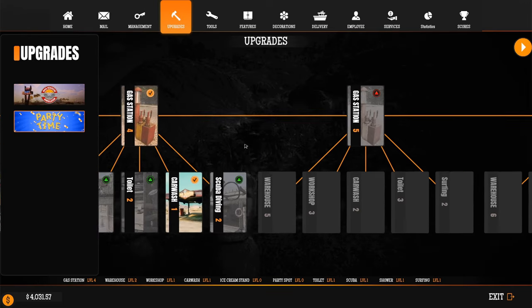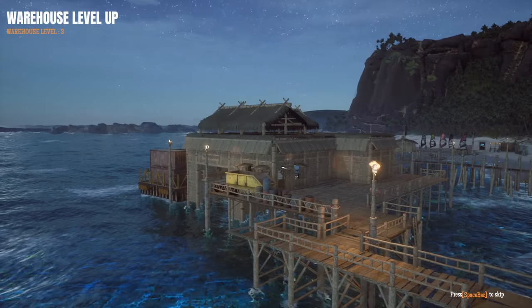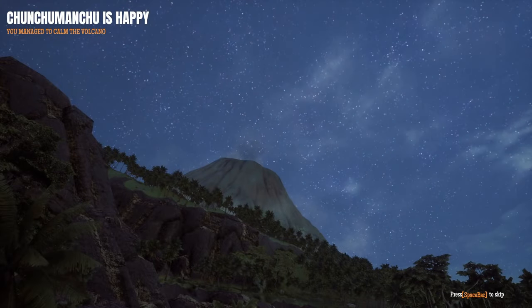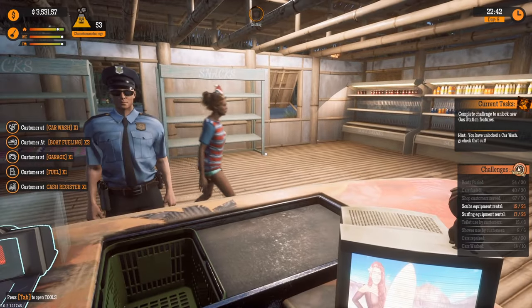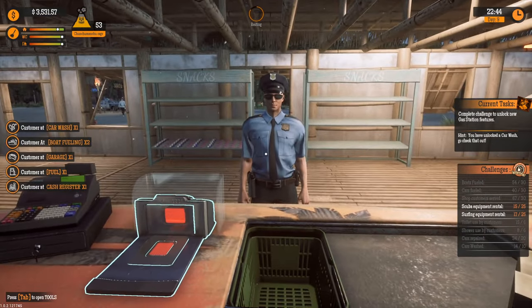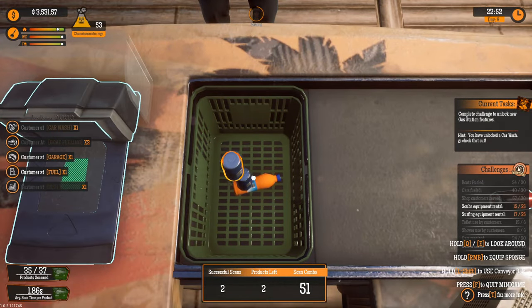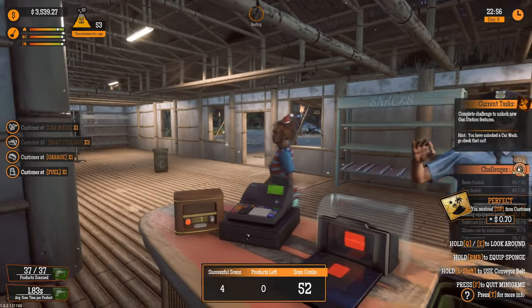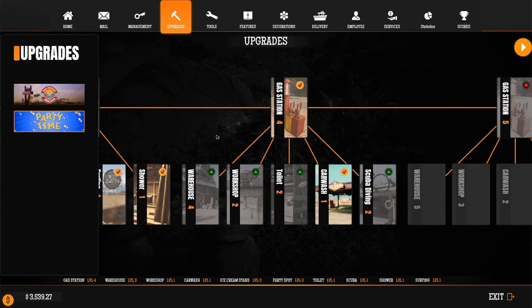Let's go to the upgrade screen and let's just buy everything we're missing — everything that we can afford. Warehouse number three? You got it. That's gonna help a lot because little did y'all know, my repair garage hasn't had anything in it. Cars are coming in, my employee's repairing the cars, but there's nothing to repair them with. Can y'all stop getting stuff here? I'm trying to upgrade here.